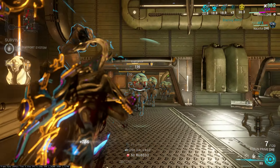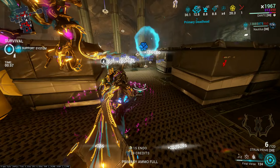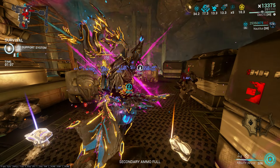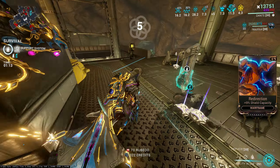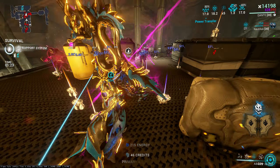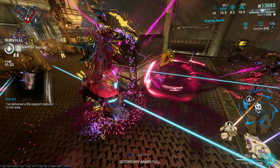Let me get my Strun Prime ready for the acolyte. Sadly Dante can't kill acolytes. I need energy — get at least one energy plate. I don't have Preparation on this build so it's kind of meh. The energy consumption isn't bad — efficiency is decent. It's better if you have Arcane Energize, or if you don't, you can literally just put energy pads. It's in the dojo, in the energy lab, and it costs 100,000 credits.